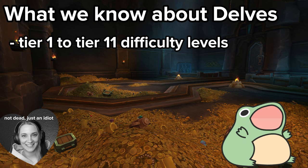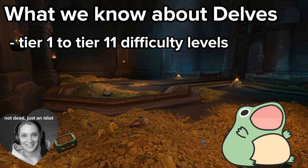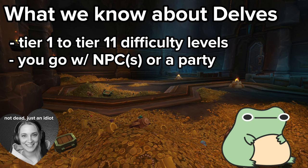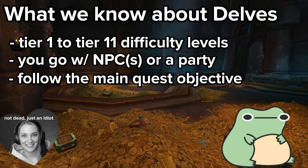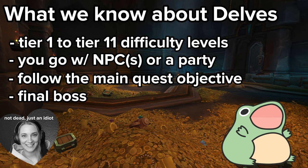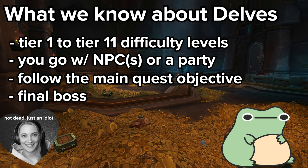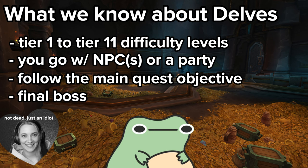There are different difficulty levels, tier 1 to tier 11, although they're supposed to not matter for the rewards. You can go with NPCs or a party and you just have to follow the main quest objective, whether that is collecting candles or other rewards. In the end there is going to be a final boss and some loot, and even some extra bonus stuff like herbs and ores that your NPC can harvest for you if he's running along with you.